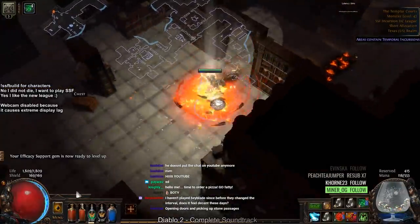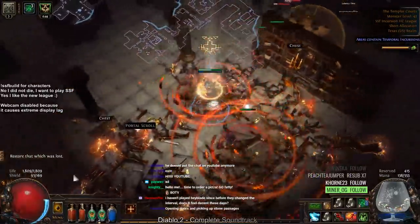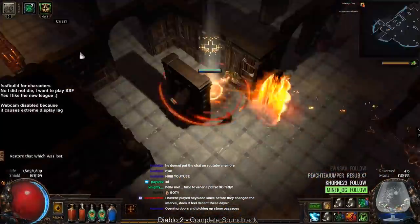I'm going to pick up those hallowed life flasks now and switch over, since I'm still using giant flasks that heal like no HP at all.